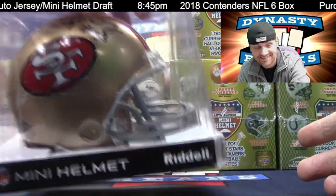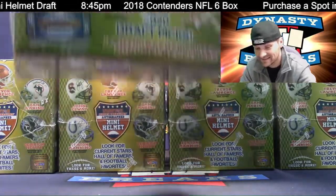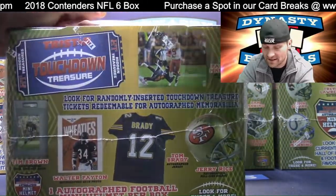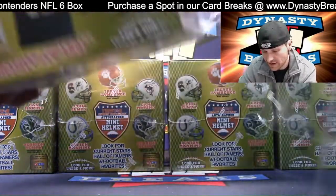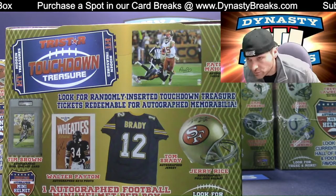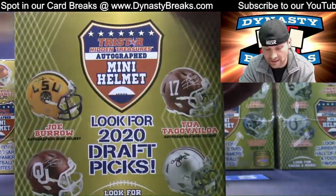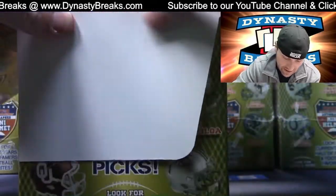Hit the like button and subscribe to our YouTube channel — we really appreciate it. DynastyBreaks.com — new customers get $5 off when you do your first break with us. We do regular card breaks too, where you get a team, we open a case of cards, and every card for that team ships to you. Free shipping. This is a memorabilia break — we do these from time to time.